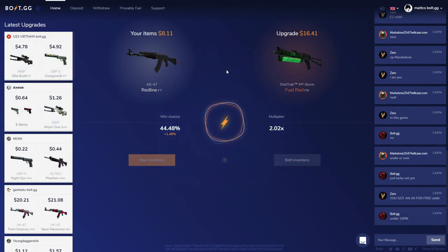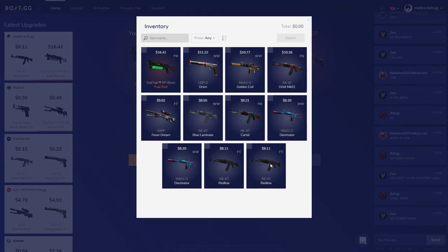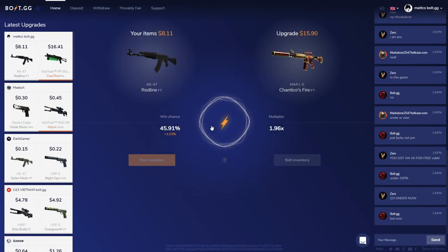That roll was super close — a 42. I selected another item from my inventory: an M4A1-S Chantico's Fire in Field-Tested condition. Come on... No, that's such a disappointment. It was building up and then just, nah, you're not getting your skin.